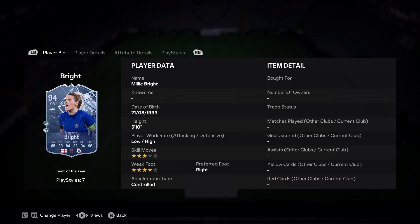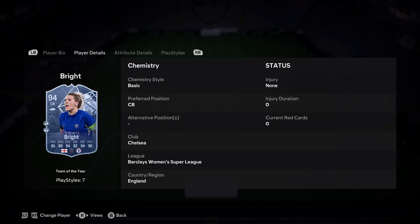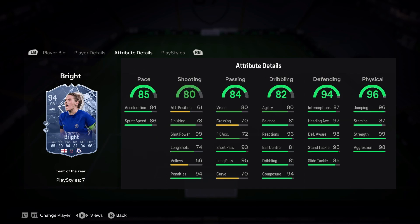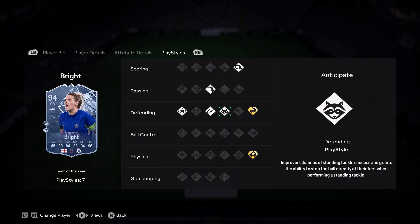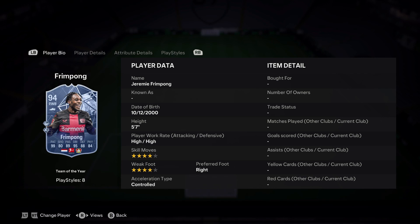Millie Bright - 3 star, 4 star. 85 pace, 80 shot, 84 pass, 82 dribble, 94 defending, 96 physical. Low high, low high - 99 shot power, 94 penalty and 78 finishing. She has low attack positioning - that's proper banter. 82 base, 81 balance - she would be really picky. Bruiser plus and aerial plus. Next card: 5'10", 3-1, 4-4, 99 pace, 80 shot, 89 pass, 95 dribbling, 80 defending and 84 physical, 4-4. Probably the only one I can't justify making team leader. Right wing back, right back, right mid. Shooting and defending leave a bit to be desired, but dribbling will be insane.